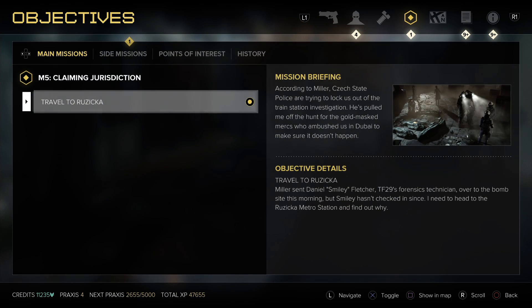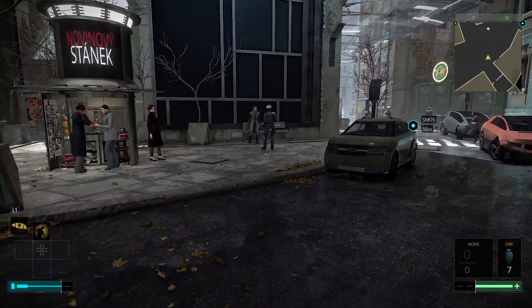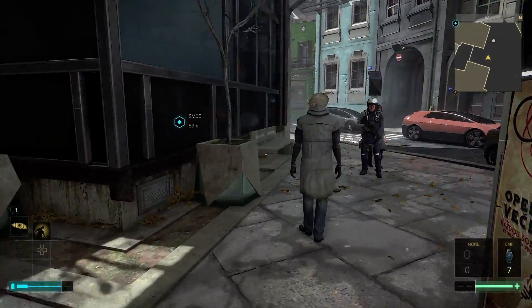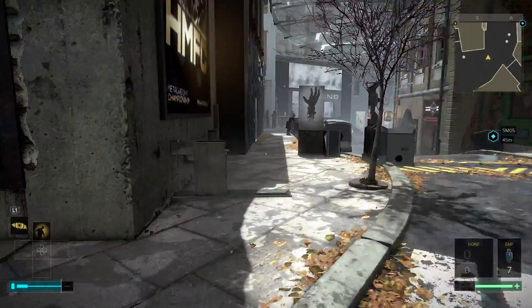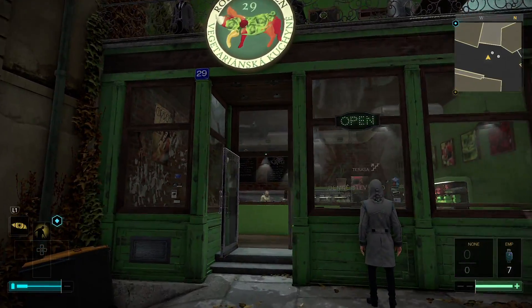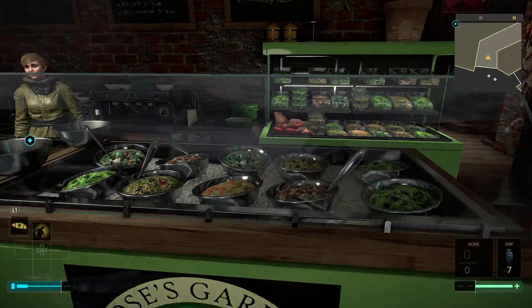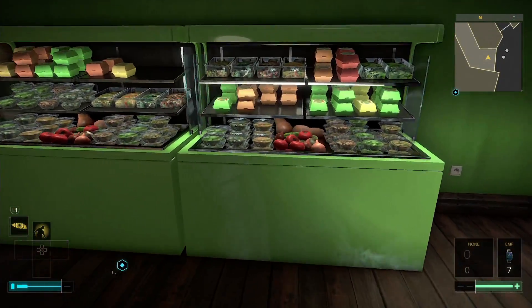Let's take a look. Side mission — here we go. Find the source of the hack. Also there are two storage things that I have codes for now, so if I run into any storage sheds I should see if I can open them. It's this way. Rose's Garden — I haven't seen this yet. Oh, it's a salad bar.